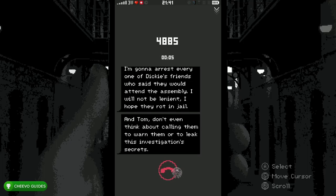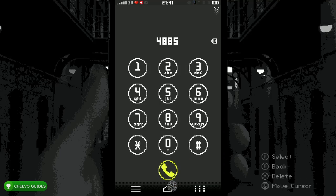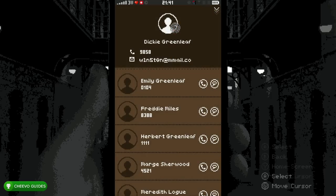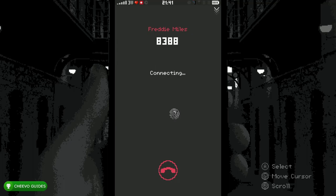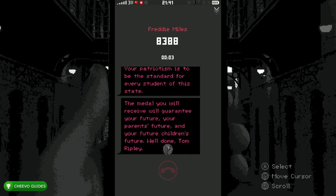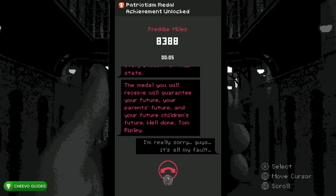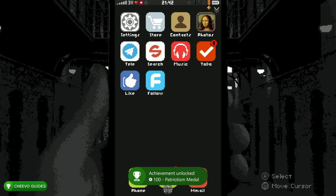You're going to get another call from 4885 — go ahead and answer it. Once the conversation is over, end the call. After that, go to your Contacts and call Freddy Miles. This is a missable achievement. Once the conversation starts you can skip it. After it ends, go ahead and end the call and you're going to unlock an achievement called Patriotism Medal worth 100 Gamerscore for leaking the secret.